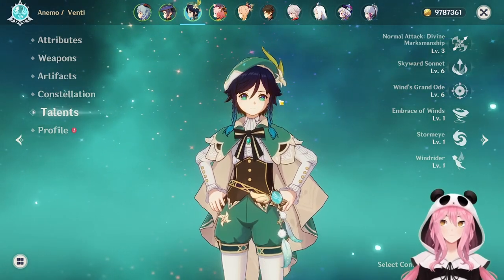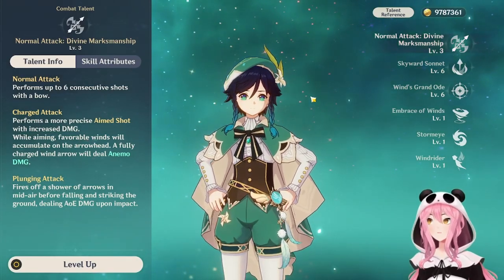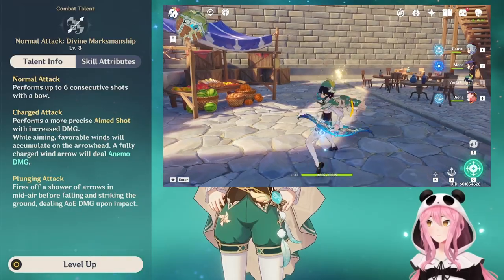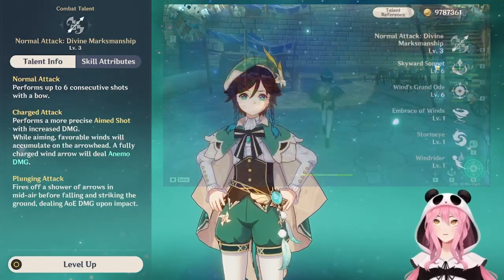Let's go over what each of his talents do. First, we have the normal attack talent called Divine Marksmanship, and this is a fairly standard normal attack talent — nothing fancy here — so let's move on to the elemental skill, which is called Skyward Sonnet.